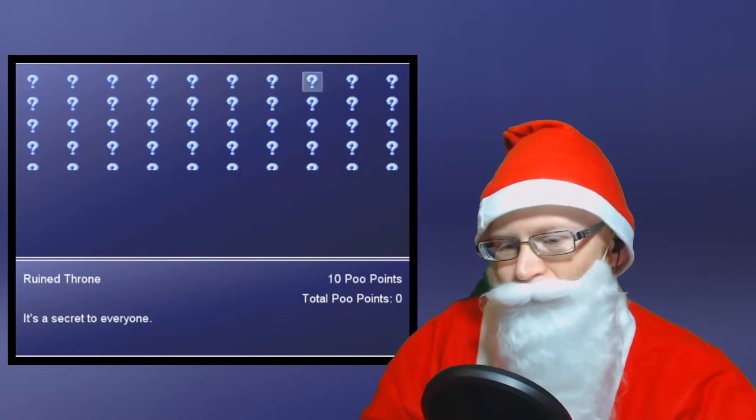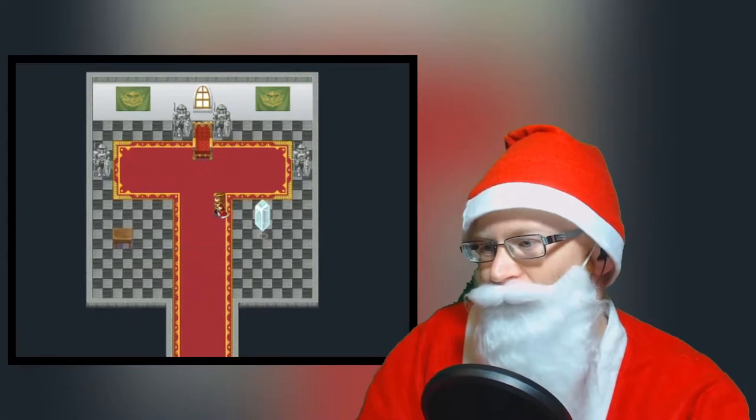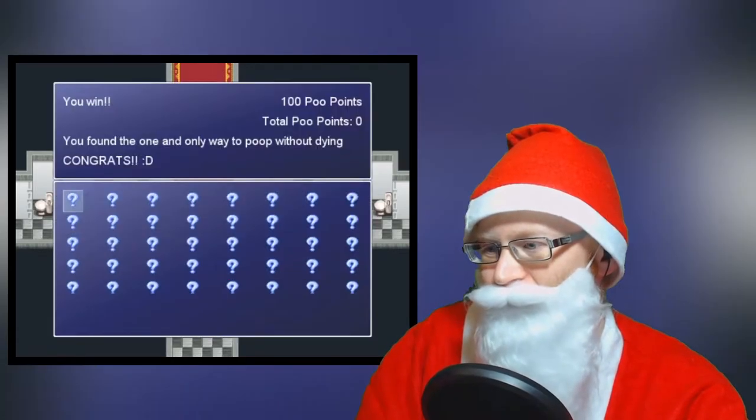For now, I'm going to just try to play the game. I guess we need to find a toilet. We need to find a loo. We need to find a John. Hey, we're John. We're King John. John needs to find a toilet.